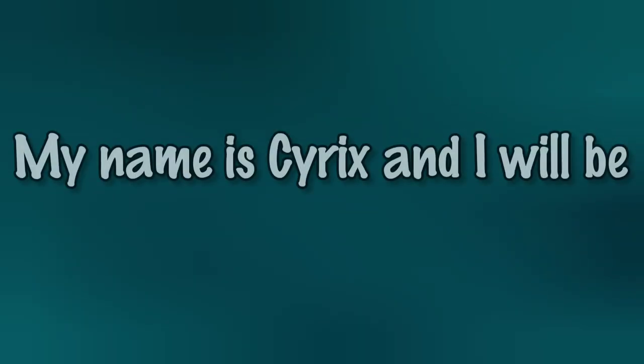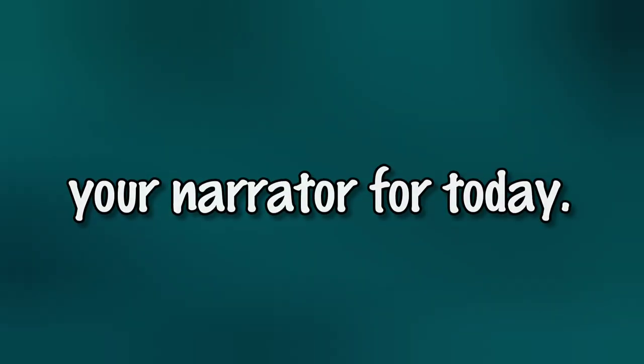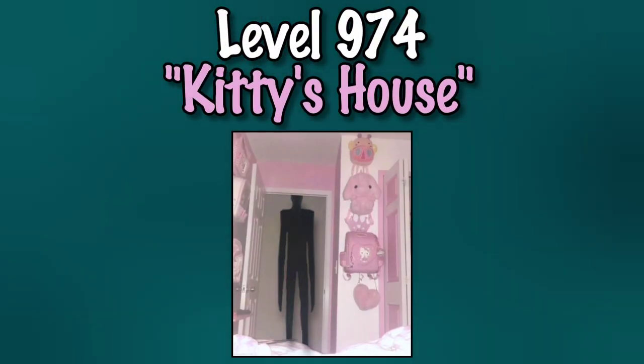Hello everybody, my name is Tyrex and I'll be your narrator for today. We'll be taking a look at level 974 of the back rooms, also known as Kitty's House.